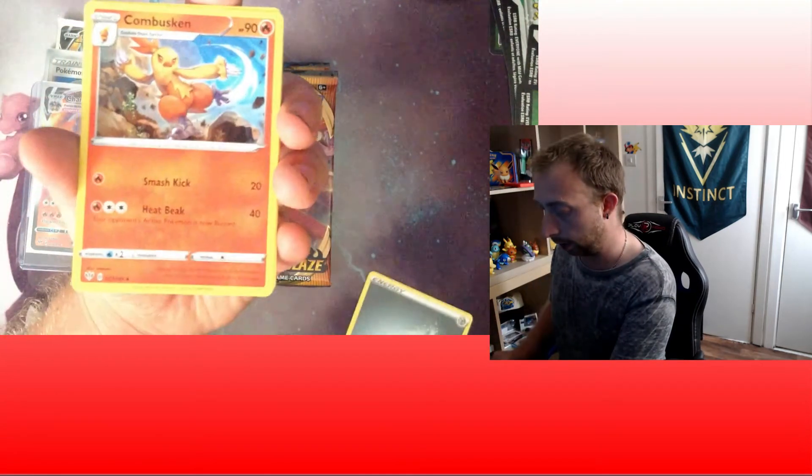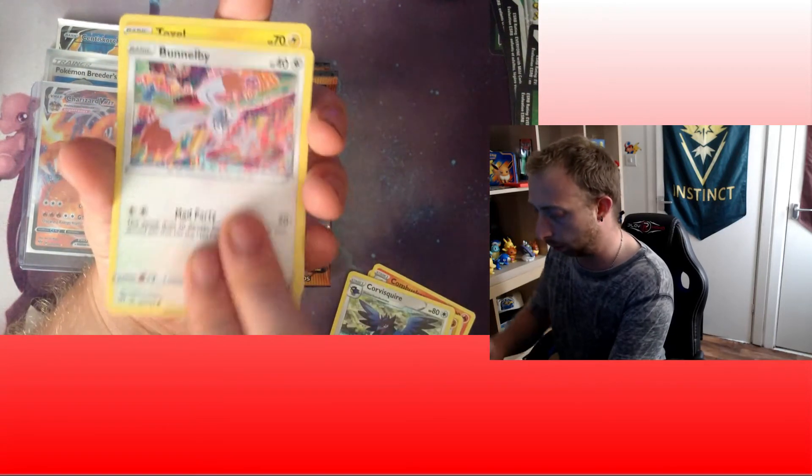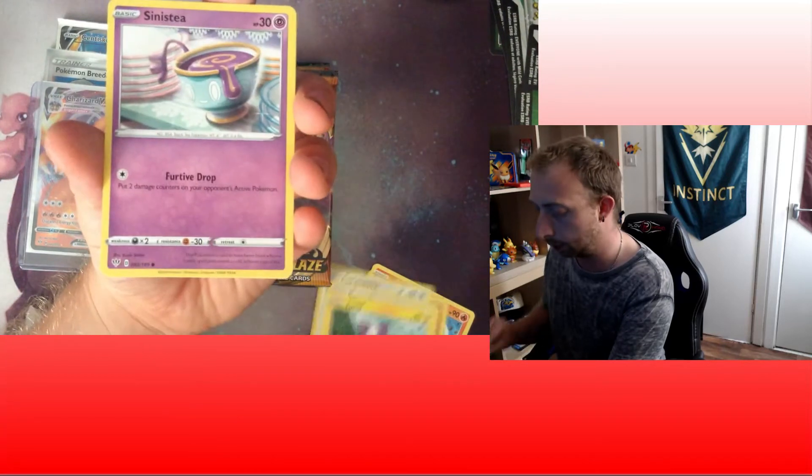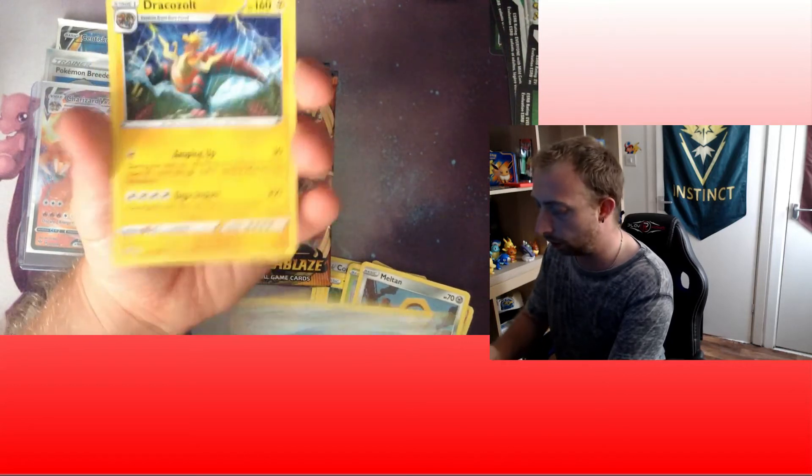Metal Energy, Carbink, Pupitar, Carvinha, Bunnelby, Toxel, Sinistea, Coral Blast, Meltan, Teddiursa Reverse, and Dracozolt.